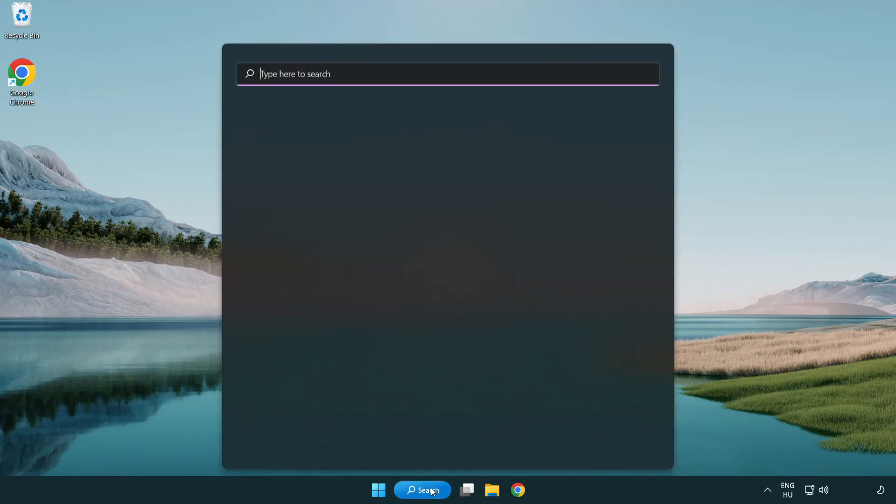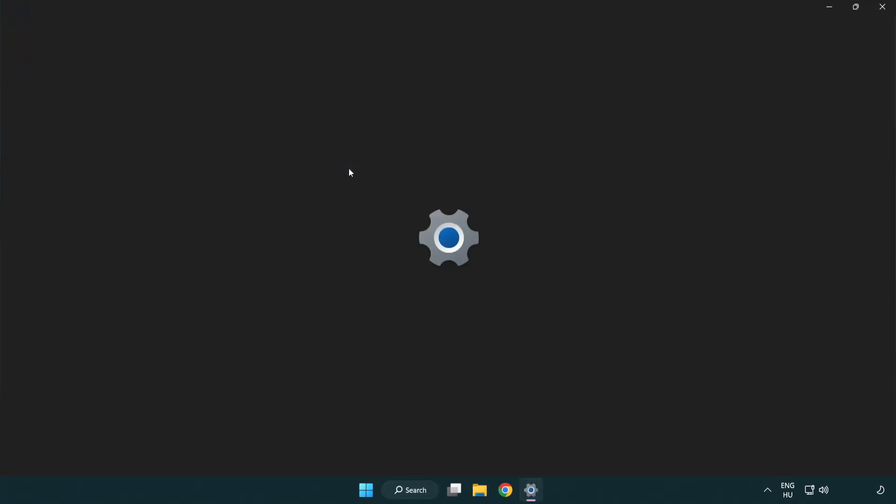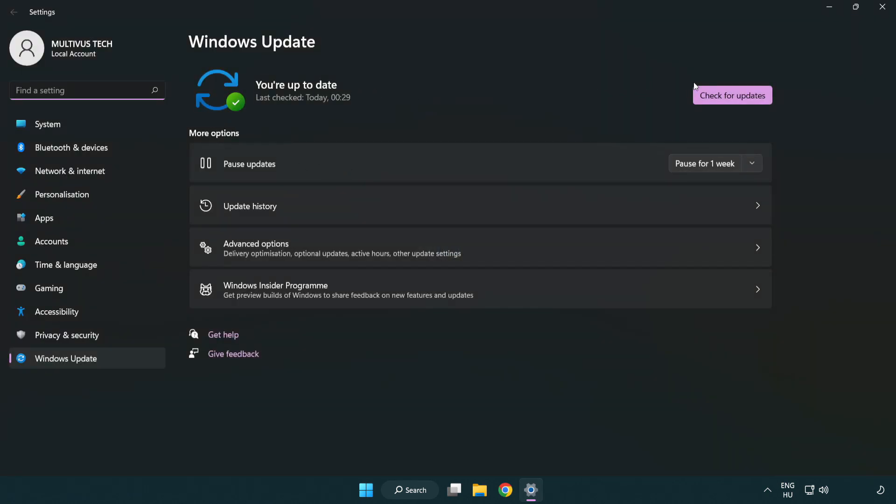Click the search bar and type update. Click Windows Update Settings. Click Check for Updates and after it completes, click Close.